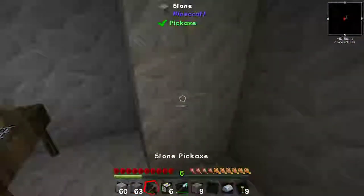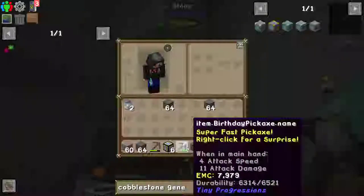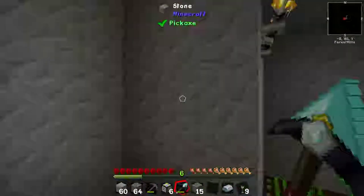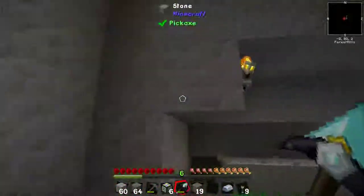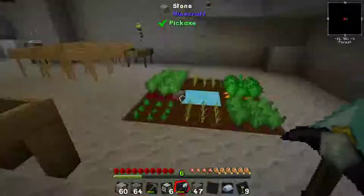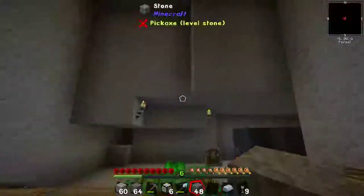There are going to be a few patches here and there as I accidentally use this silly pick. It also says, by the way, 'right click for a surprise.' Cake! That used a considerable amount of the durability though, so maybe we didn't want to do that. We also want to make a better farm, because this little thing here is all very well and good and will work well for now, but we want a space for it.